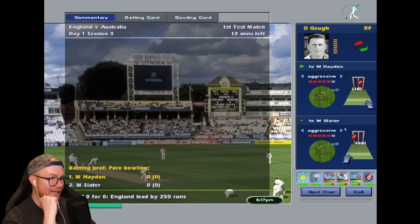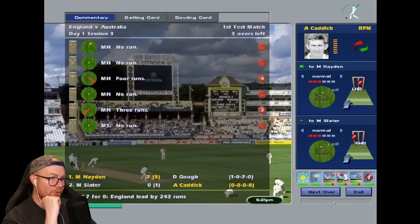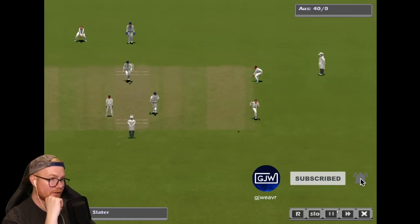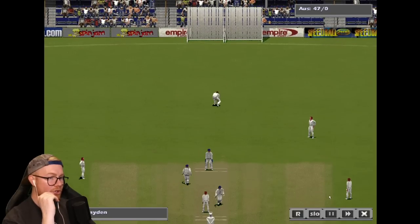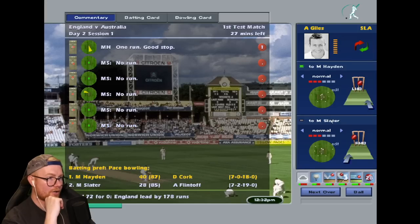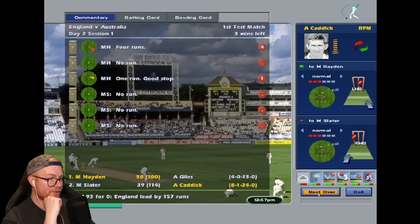Starting off aggressive to Hayden and Slater. Darren Gough charging in — third ball of the first over. Andy Caddick from the other end. Into day one for the third and without loss. Time to make some changes — bringing in Flintoff and Cork on mediums. Let's get that average down. Good shot for four. These shots in this game look way better than the current Cricket Captain. It's out! Chopped him — oh, it was the seventh ball. That's the only chance we're going to get.